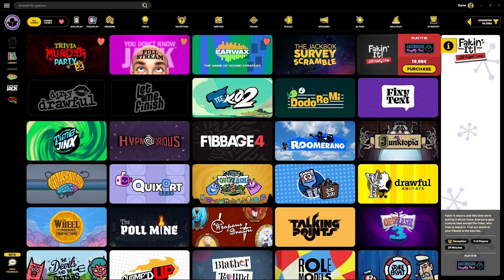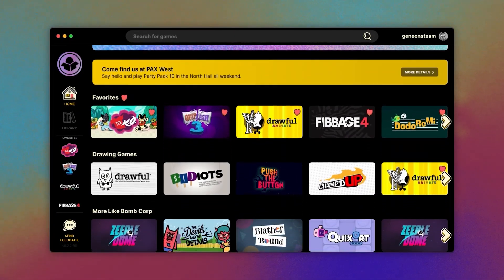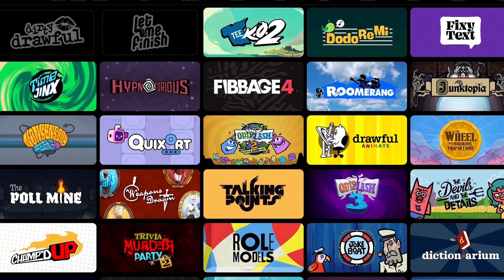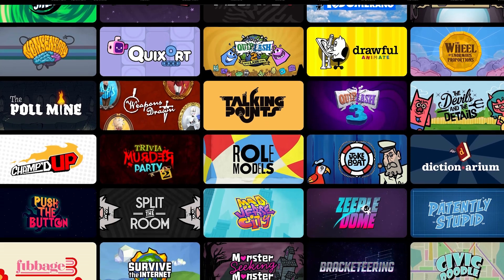If you don't already own a game, they'll be grey in your library. You can build your catalog out directly from any of these icons. If there's a Steam sale, you'll see these offers come up right here on the Megapicker, so you always know when you're getting the best deal.